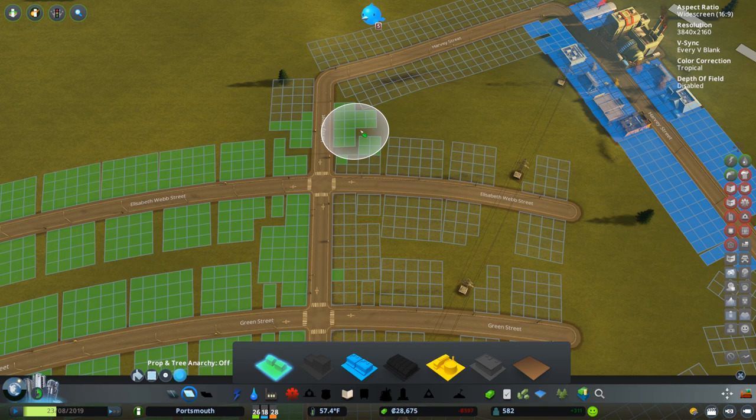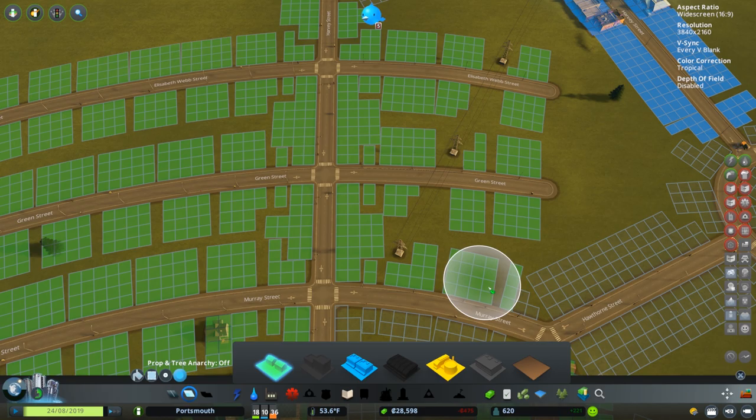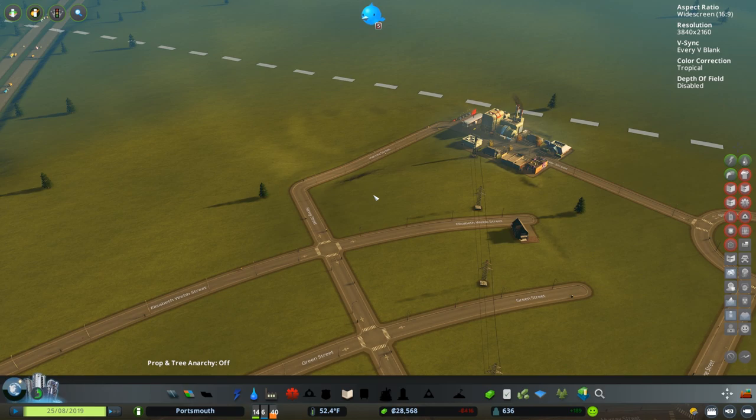We're going to keep things small. There may be a couple of apartment buildings in the main downtown area, but I'll show you some photos of the actual Portsmouth area — or better yet, maybe I'll fly around Google Earth a little bit just to show you. It is a very small town, so we're not going for a one-to-one recreation, but we are going to capture some of the main ideas the city is built on.